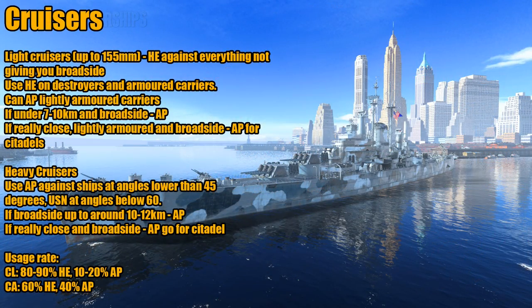So let's talk about cruisers now. Cruisers are a little bit more complicated because you have things like light cruisers and heavy cruisers. Some cruisers excel at certain things — for example, Japanese heavy cruisers are good at fires and they start at a really low tier with 203mm guns. So there are exceptions and small adjustments here and there, but there's still a general rule of thumb.